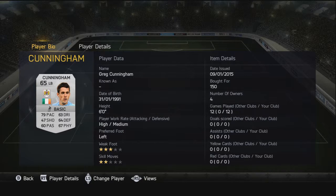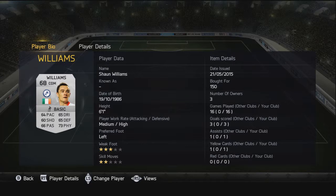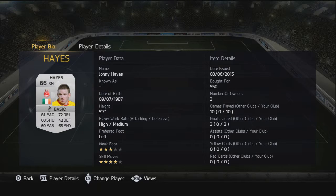Getting into the more interesting parts — we've got Sean Williams at CDM. He's a pretty well all-rounded card; as you can see all the stats are over 60, and his physical is a standout. Very solid, decent work rates on him as well, and nice to have a left-footed CDM in the team.